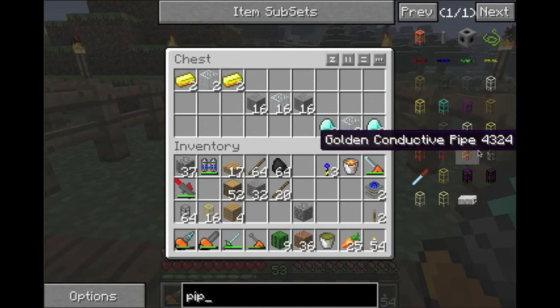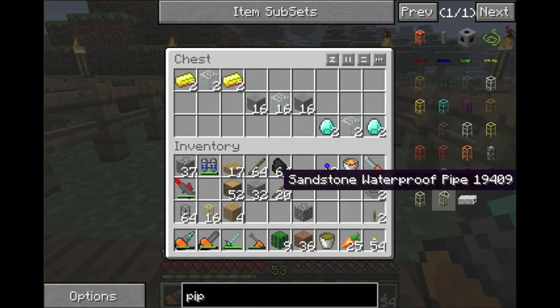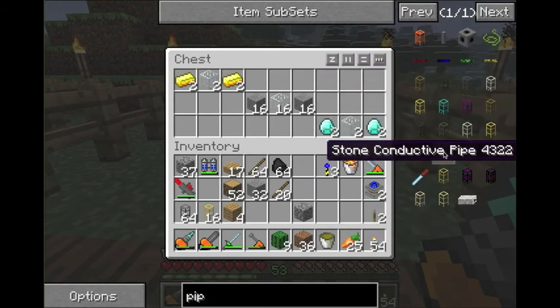Each one of them you can make into waterproof pipes. We're going to get into waterproof pipes pretty soon. I've figured out how to make tanks to hold water and hold lava and stuff, so we'll do that too. But for now, we don't need that.